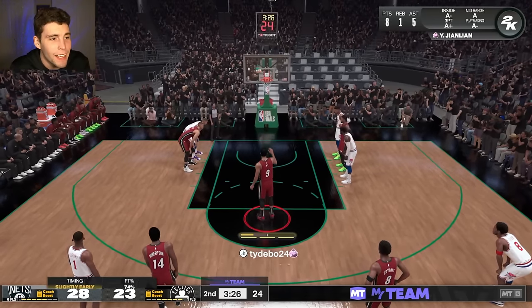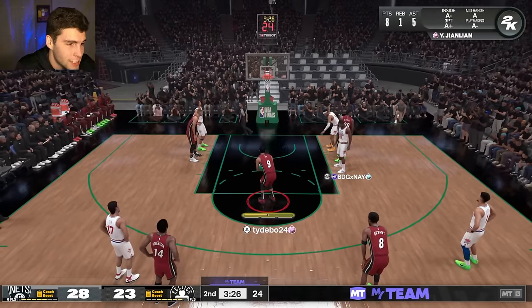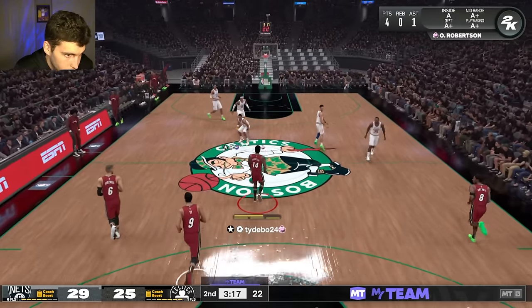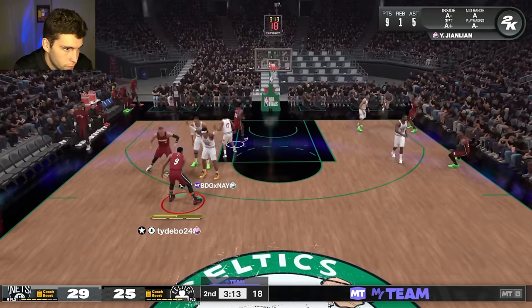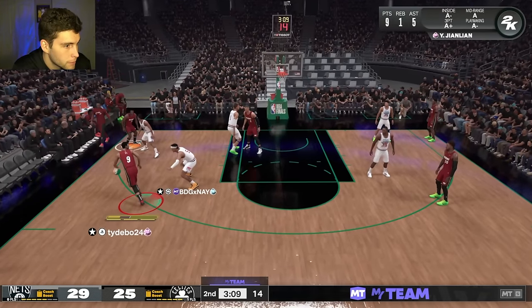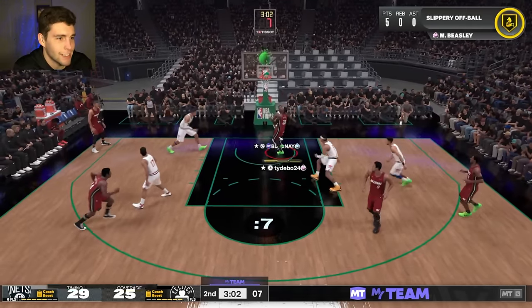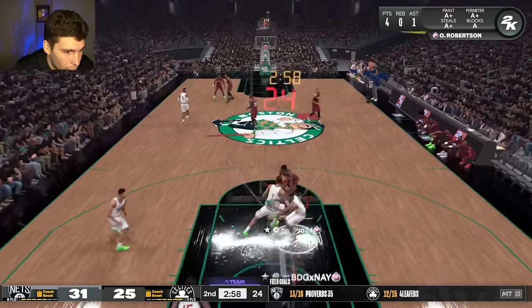Throw it to him — he's going up! He's too big in there. Do not switch a small guard onto him. The free throw is weird, no question about that, but after he knocks this one down, we need to foul and get him out the game. He's hoping, though.